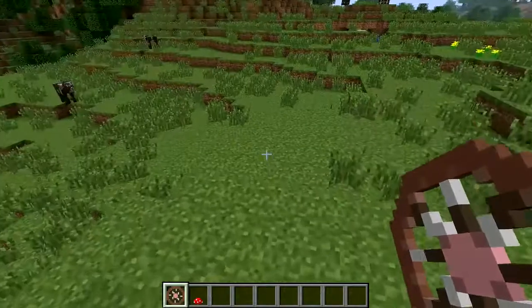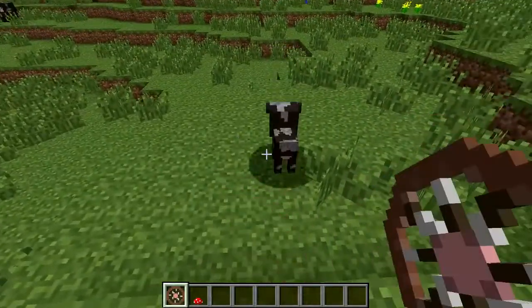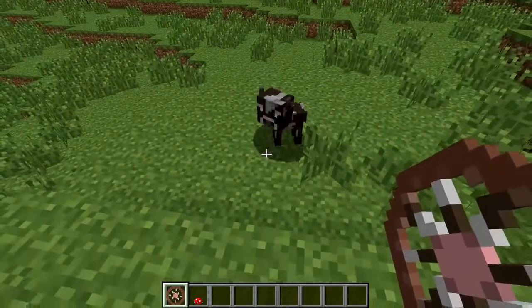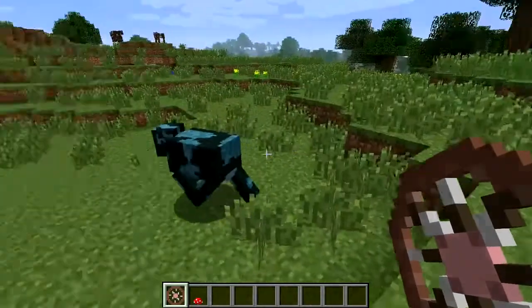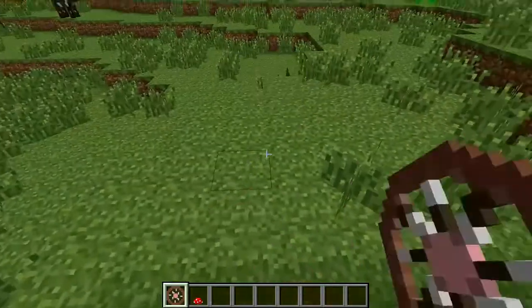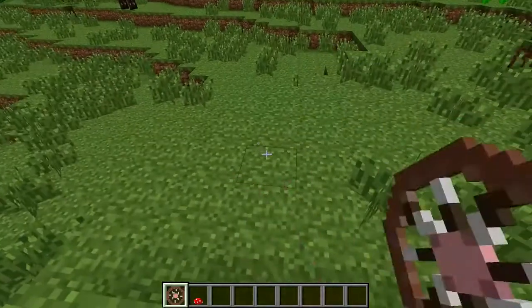It doesn't look like a cow to me, but anyway, let's just crack on with it. You just right click — oh, bloody hell, it's started with a baby one already. I was going to say there's a 20% chance that it'll spawn a baby cow. There we go — coloured cows. You can dye them on your own, but if you just keep going for it, you'll end up with different coloured cows.